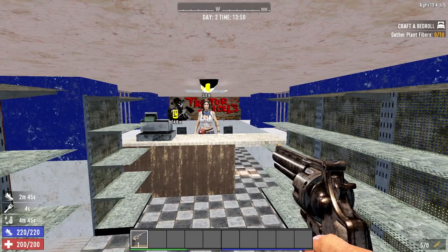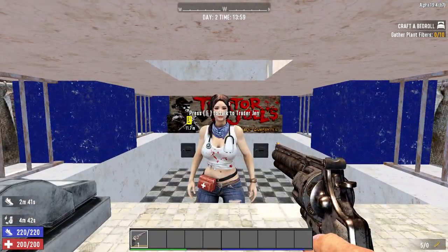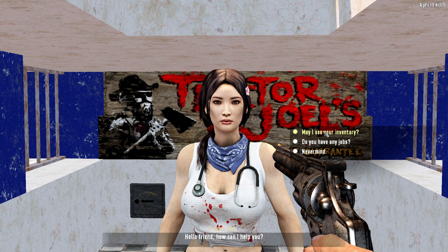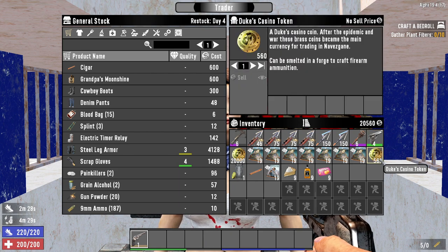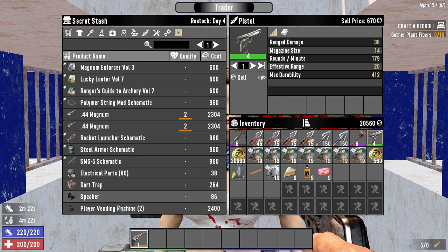Let's go over the basic mechanics of the trading system in 7 Days to Die. When you find a trader and want to trade with them, select the 'may I see your inventory' option. You'll be presented with an interface like this. On the right you can see your inventory. If you select something you can see the selling price on the top right. By the way, the currency in 7 Days to Die is dukes casino coins. On the left you'll see the trader's inventory. You can filter it by object type by selecting the tabs at the top. The tabs available will vary depending on what the trader has in stock. You can see the price and quality of an item in the list below.